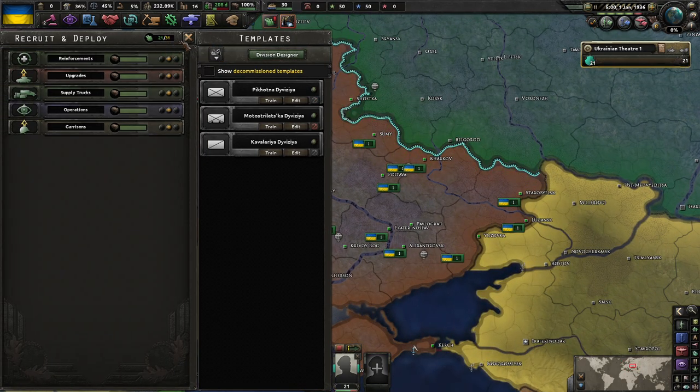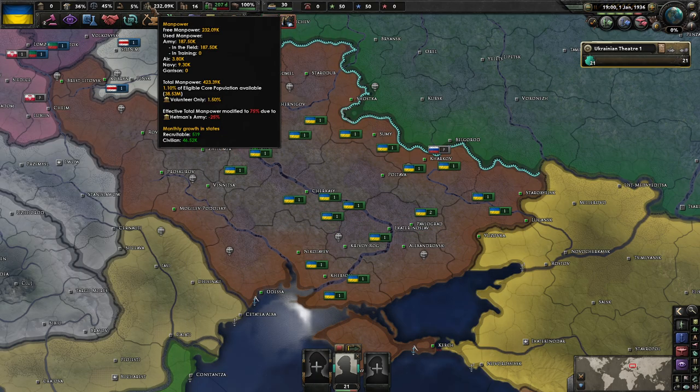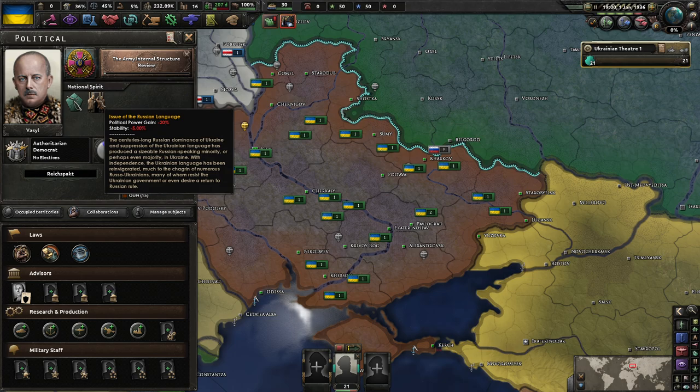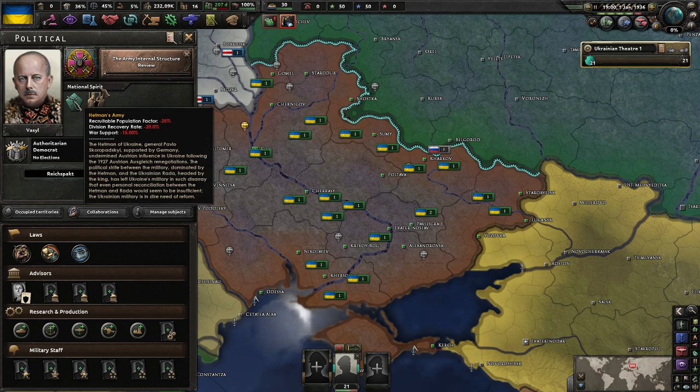We can deploy up to 31 divisions, so we can get 10 more troops. We have no equipment at the moment. 4 million manpower. We're taking a negative 25% due to the Hetman's army, plus issue with the Russian language. Political power gain minus 20%, negative 5% stability, war support negative 15, recovery rate negative 20, negative 25. Very cool.